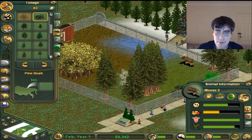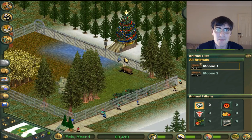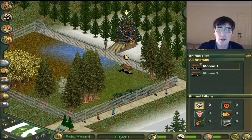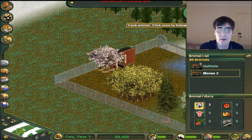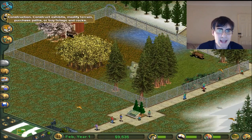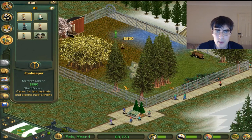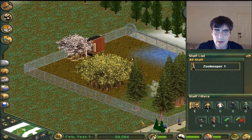It is time to name them. Butthole can't find any food - well, eat the poo-poo. We have everything now. Zookeeper, come back - I need to name you too. Zookeeper, your name is Greg. Enough said.